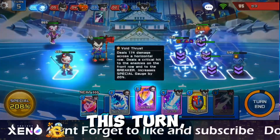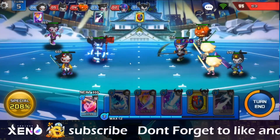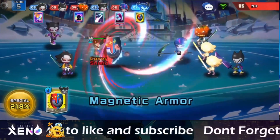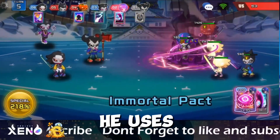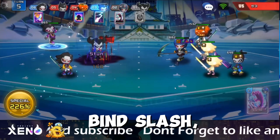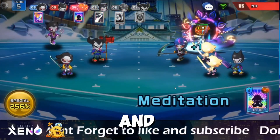This turn, I will use Little Thunder, Void Thrust, and Magnetic Armor. He uses Immortal Pact that heals all his allies, followed by Find Slash, Find Slash, and Meditation.